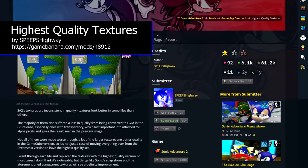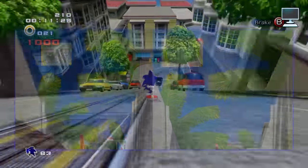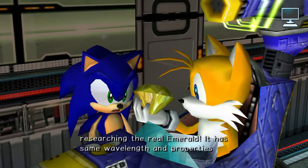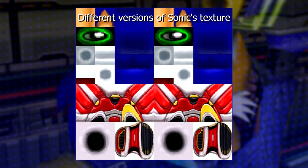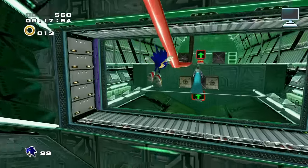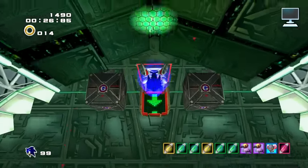Next, you want to grab the Highest Quality Textures mod, also by Speeps Highway. If you're expecting upscaled high-definition textures, that's not what this is about. Instead, this is about providing the highest quality, most uncompressed versions of every existing texture in the game. Sonic Adventure 2 often contains multiple copies of the same texture, and some versions are higher quality than others. What Speeps did was go through and make sure every copy of every texture always uses the highest quality version available. It's not a huge upgrade, but it does make the game look better while staying faithful to its original look.